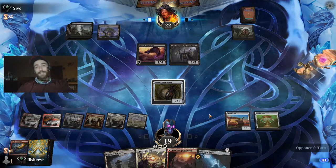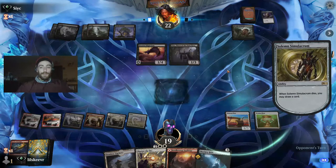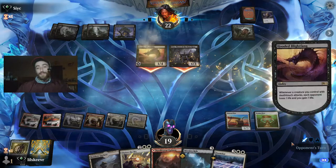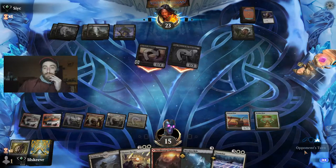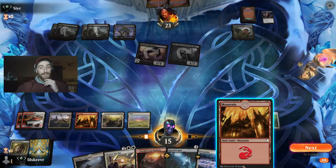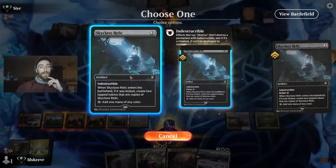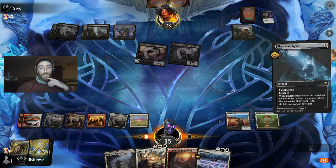We definitely need to foretell Starnheim ASAP and get an amazing Starnheim off, swinging with all the angels. The Myers Grasp is interesting. We're going to cast this — we can use three mana here and have five mana for Doom Scar. We don't need to foretell Doom Scar — that would be a waste of time.